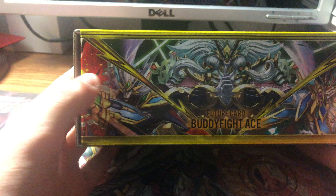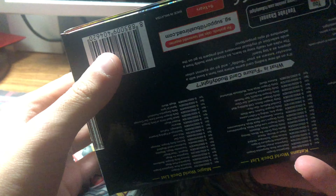On the sides here we have the worlds in Buddy Fight — so if you're watching this you probably already know Magic World, Dragon World, and Katana World. On the back there are some sort of Gargantuan Dragon guys.